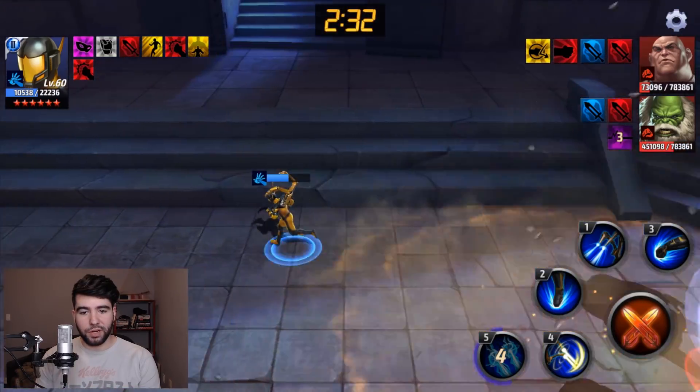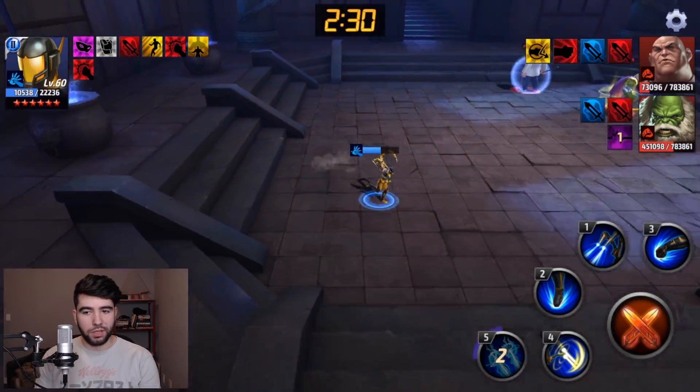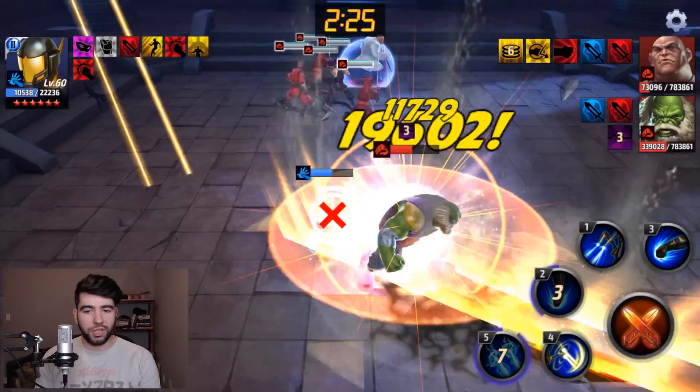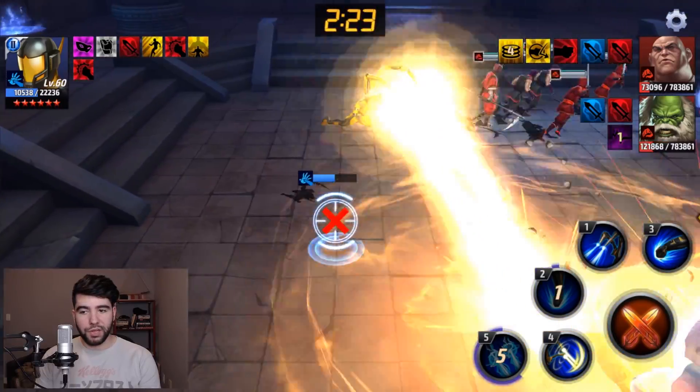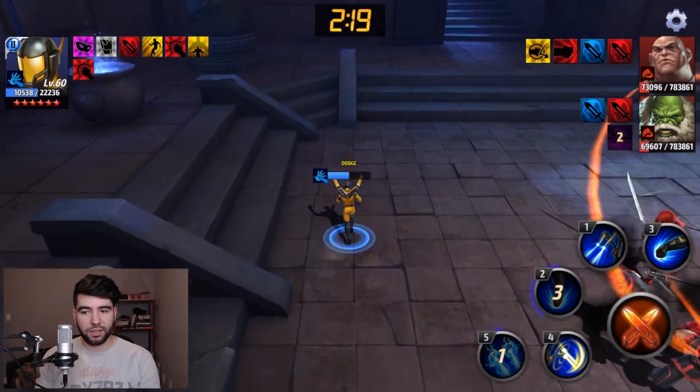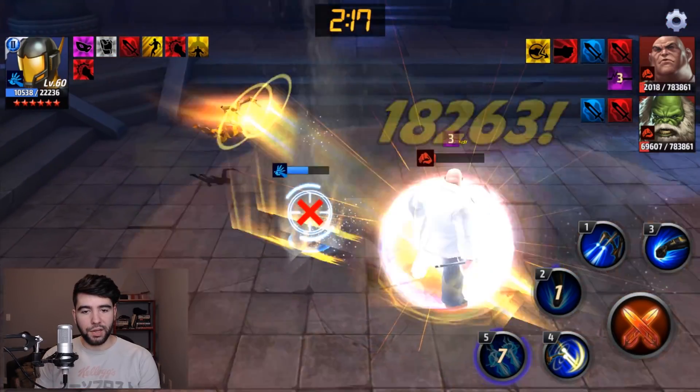I really want to kill Kingpin, because I don't want to die to reflect. If I can only hit Maestro, it's actually not that big of a deal, because he doesn't have reflect up. The bubble there is telling you who has reflect — right now it's only Kingpin.